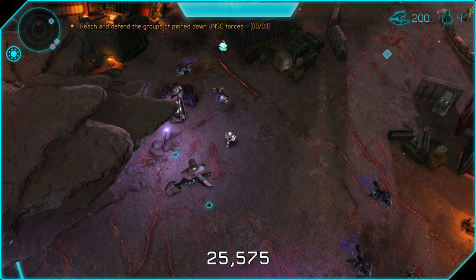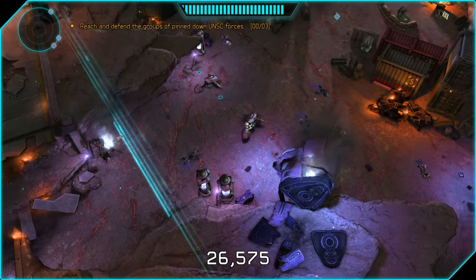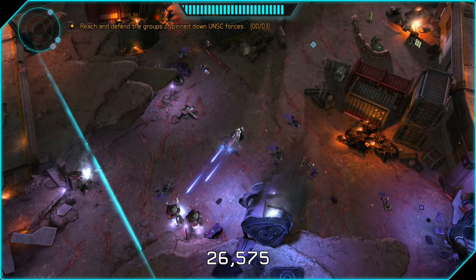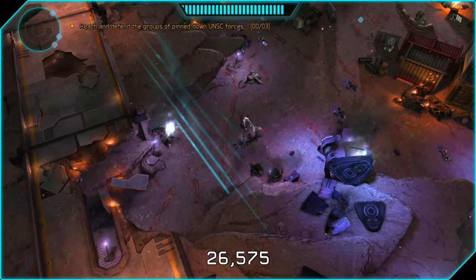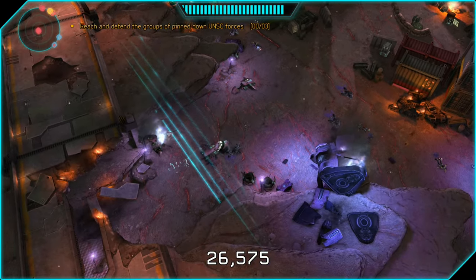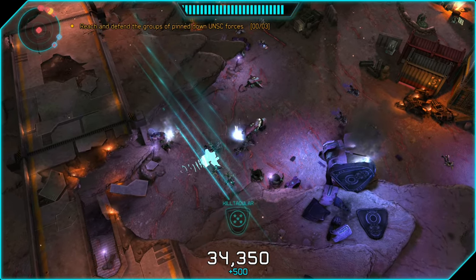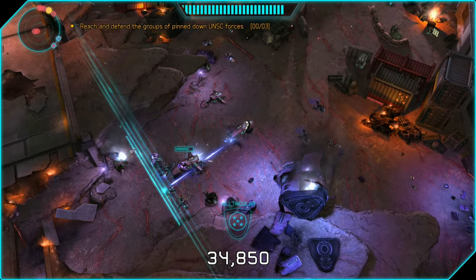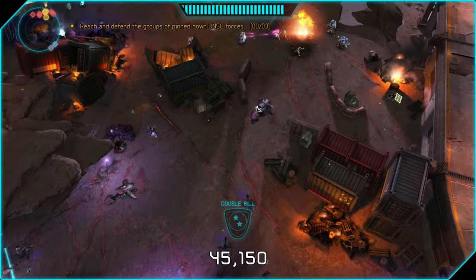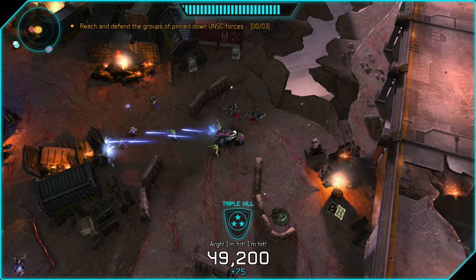If there are enemies too close to the ghost, just run up to them and use the stun blast to stun them and then beat them to death. Once you clear out this section, blow up the fusion cores as well so they don't blow up when you're next to them later. Then go to the nav point by the third group of marines — we skipped the first and second — and go back to the shield door immediately. There's a bunch of enemies that spawn in and you can splatter them right away.